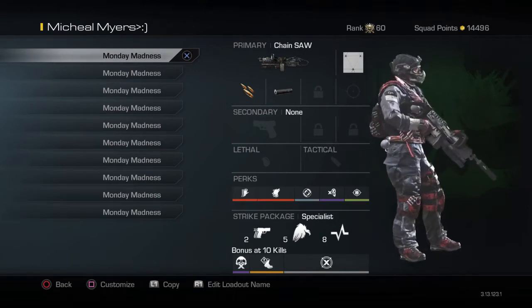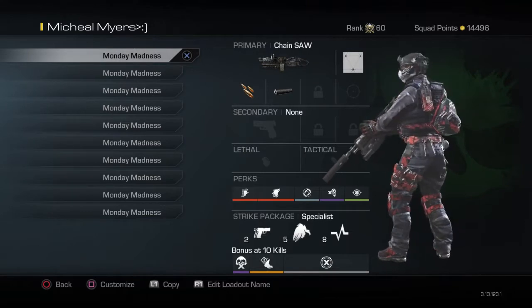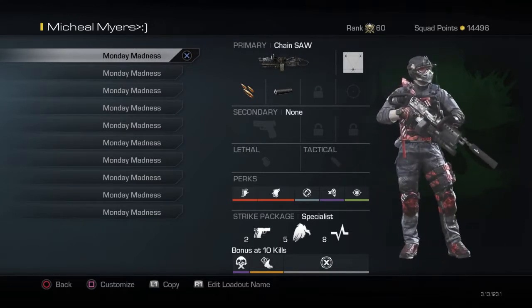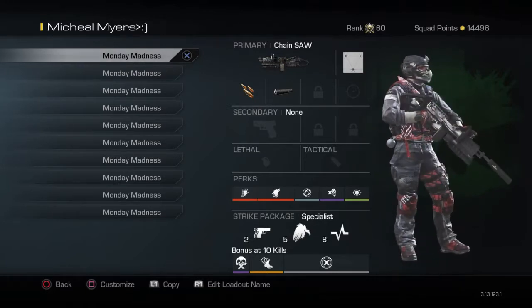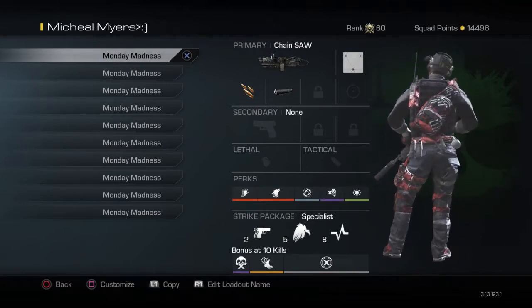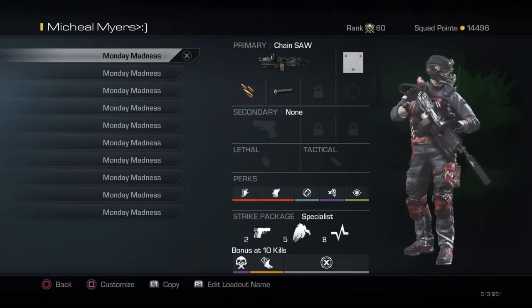You got dead silence for sound-whores, or if you have a headset it'll help you as well. Then I have focus — I put focus on every class setup. Then I have ready up so when I'm running I can aim down quicker. Then I have scavenger for when I run out of bullets, then I have hardline — hardline makes assists count, and it makes it a 24-kill streak when it comes down to the ChemStrike.